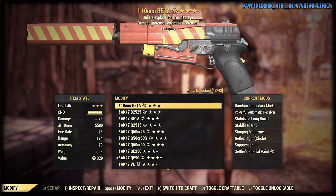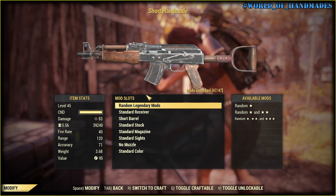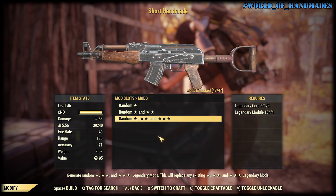We go here to the workbench. Here I have 10 attempts — you will be first. Do I have enough? Yes, I have enough materials to make you legendary, my guy.